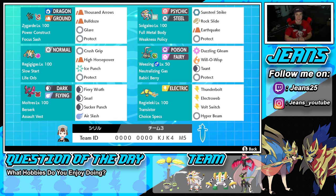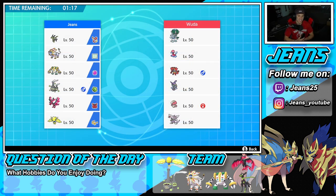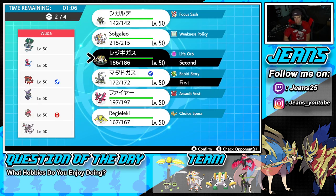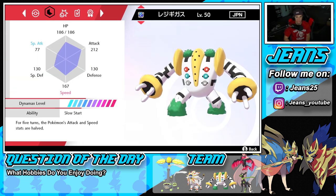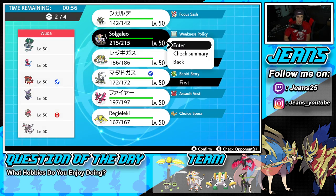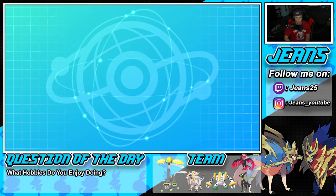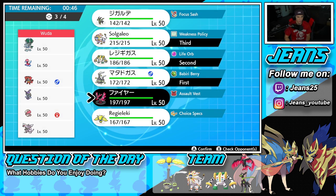First battle coming at us — going up against a Trick Room team featuring Ice Rider Calyrex, Palkia, Incineroar, Tapu Fini, and Amoonguss. Looking a little tough. I kind of want to go into Weezing alongside Regigigas since we can Taunt up. I'm thinking of bringing Solgaleo as well. Let me bring Solgaleo and then Moltres in the back.